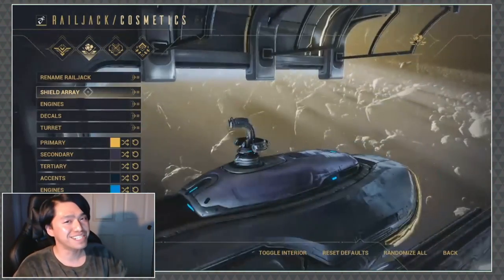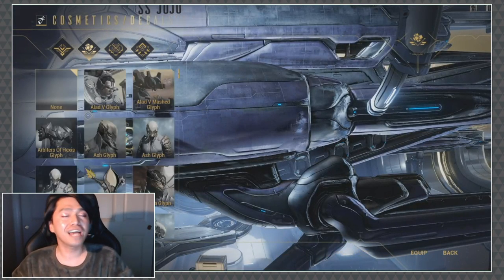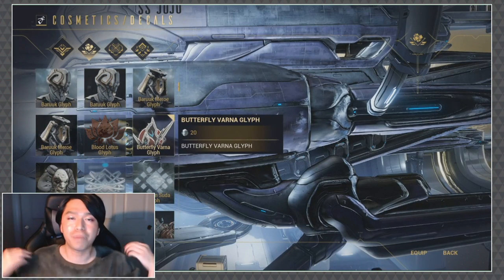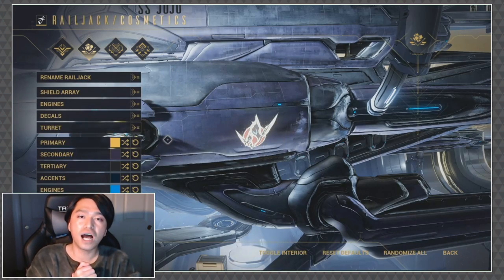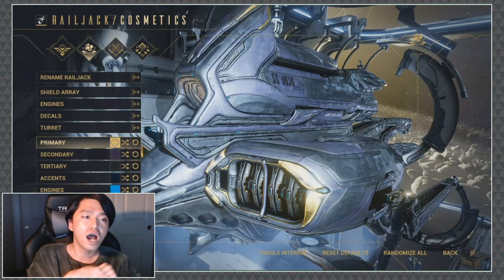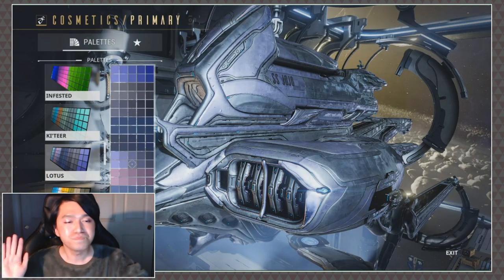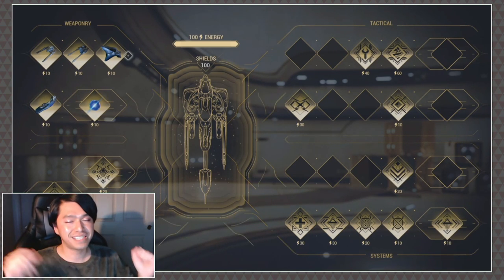Moving along, we have the cosmetics tab — surprise, surprise. Of course we're going to be able to use our glyph things on the side of the ship and use our palettes to color everything. There are different parts of the ship you can customize individually, as well as the interior. I'm not going to spend too much time on this — we'll do a fashion frame video on the ships as we go. We've got more to talk about.